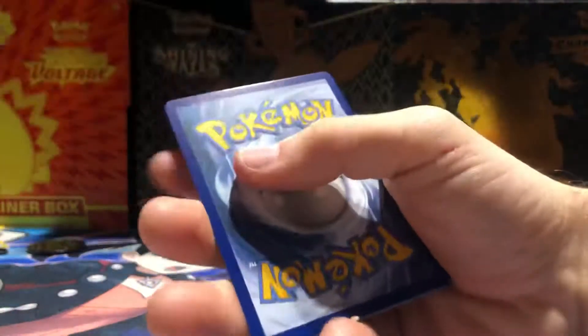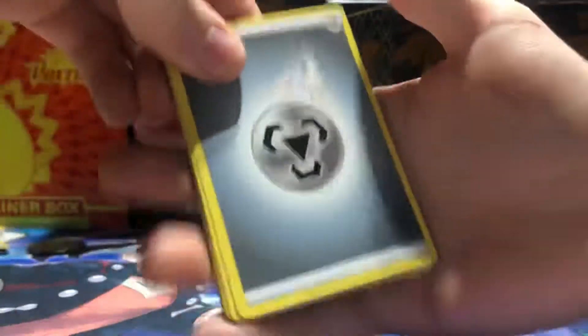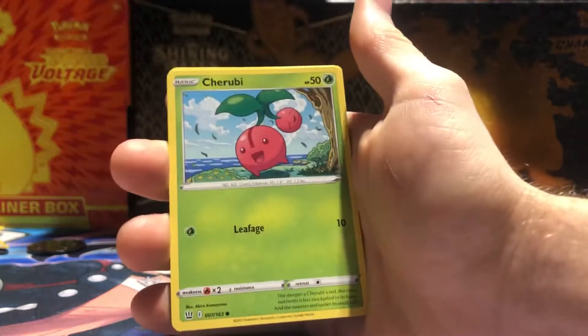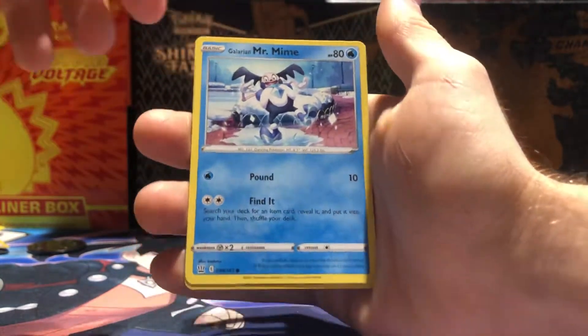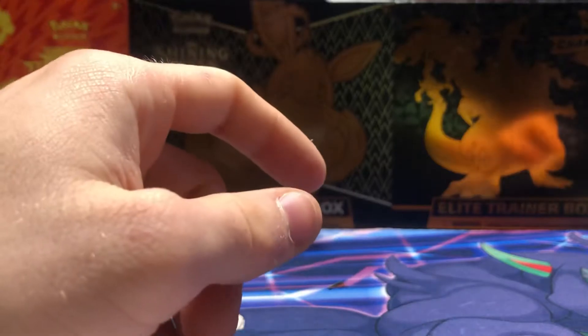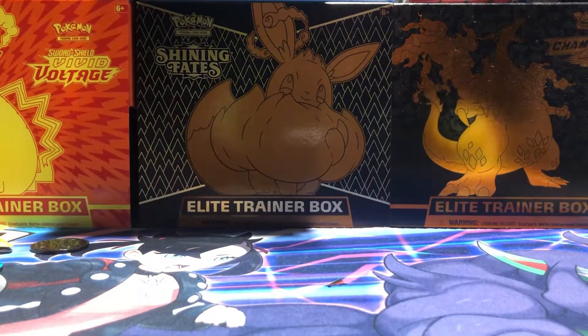Ending off on another green code — four from the back, guessing Fire Energy but we got a Metal Energy. Morgrem, Cheryl, Cherubi, Indeedee, Silicobra, Galarian Mr. Mime, Bellsprout, Mankey, and our last card is another Galarian Mr. Rime.